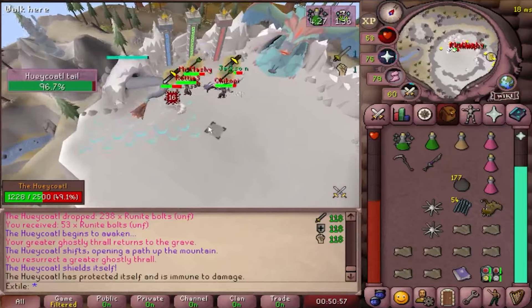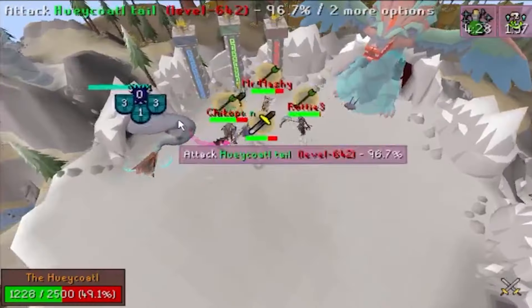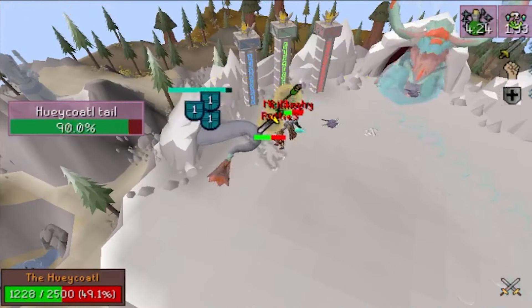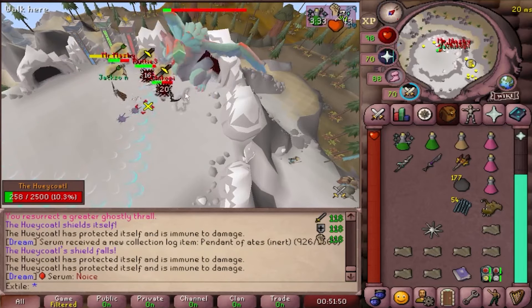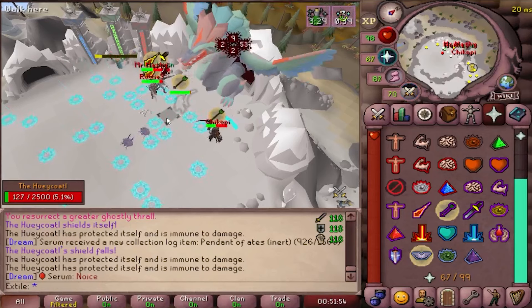At 50% of its HP, it will spawn its tail on the west side of the arena. When it does, it will also create a shockwave attack. This attack is really all that will damage you throughout this fight, and it's kind of finicky to avoid. You can tile skip it when it's two to three tiles from you — just click it when it's two tiles away from you, and more often than not you'll be fine.